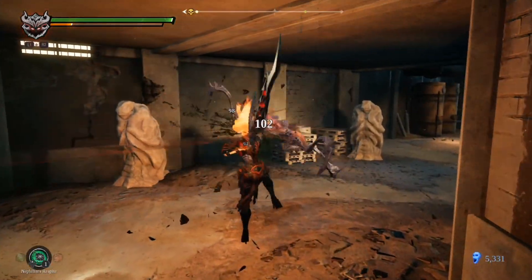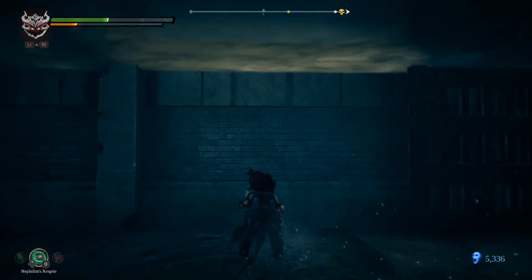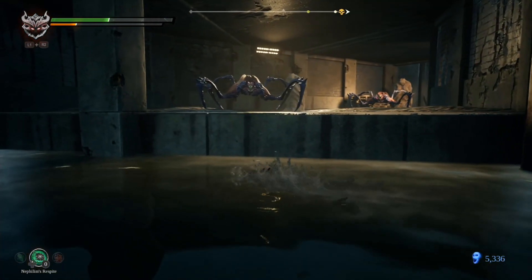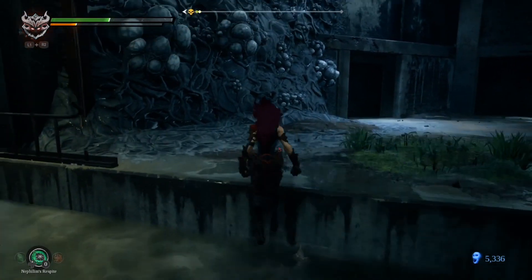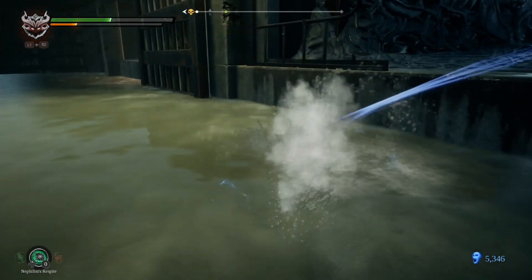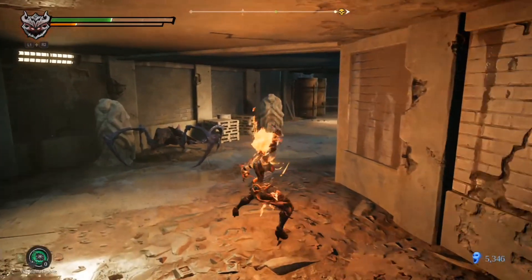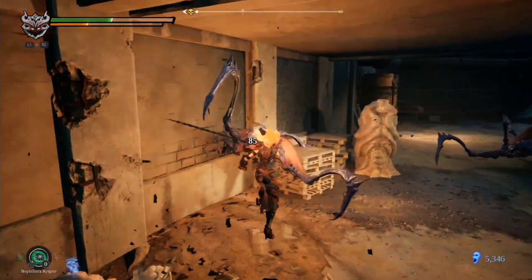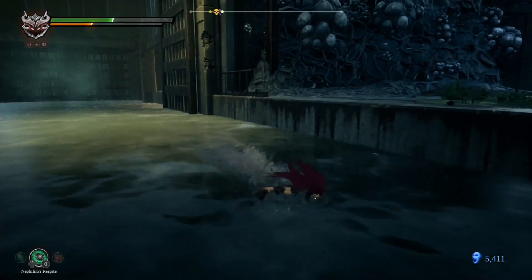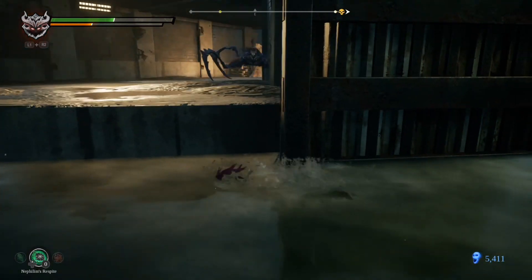Sometimes the worst scenario is when I cannot kill that Mimic. Two mimics — run. Simple. Of course if you don't want to do that and you are very skillful, go ahead with two Mimics. When you're at level 50 with full upgrades, two or even three Mimics is not a big deal. But for my level right now, make sure when you see something like that, take them out — divide and conquer.